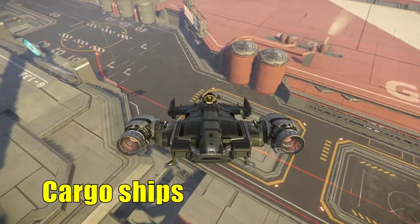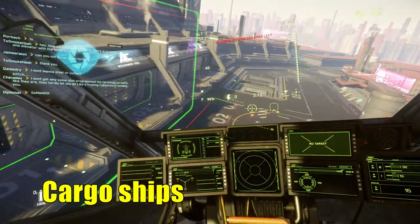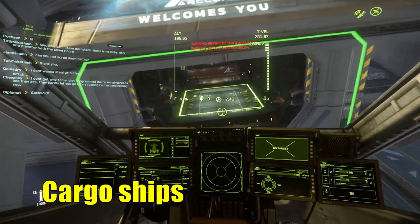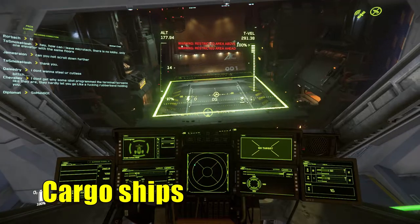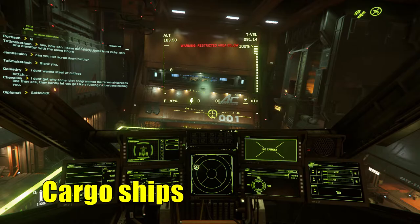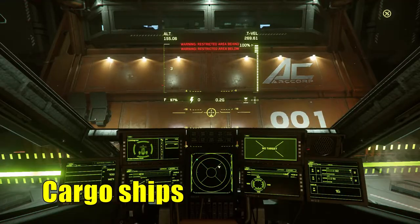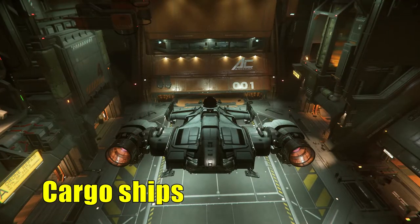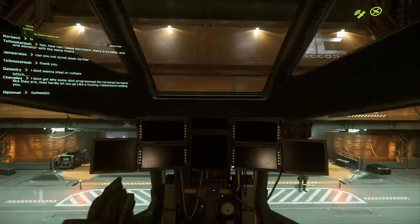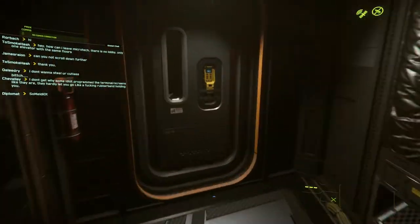If the Hercules comes out in 3.11, that could be quite big for a lot of people — it could be the biggest cargo vessel out there. More ship rental options at cargo decks could open things up for a lot more people who want to get into cargo hauling and try out all these new features.